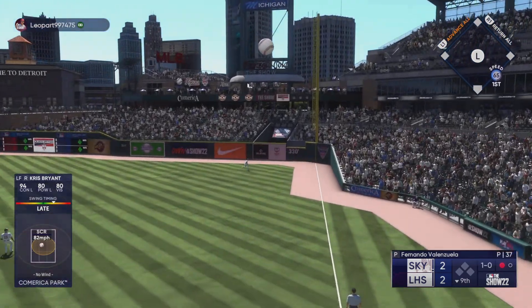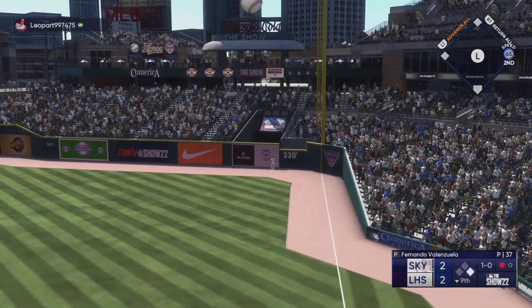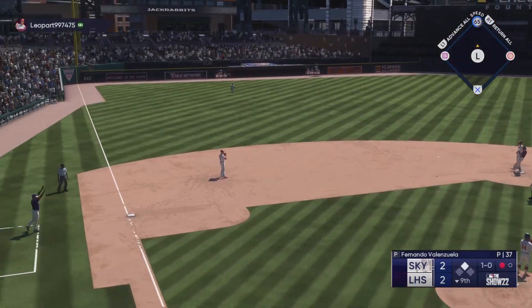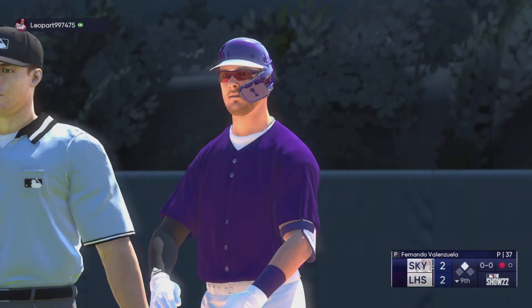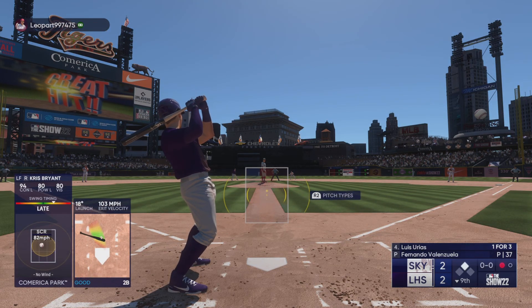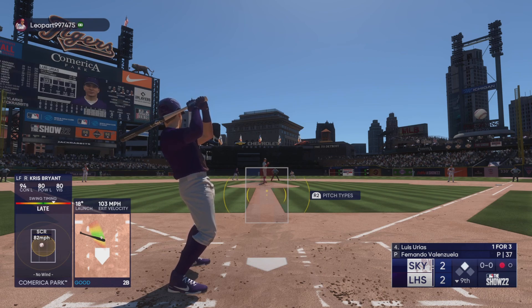Line drive — that's a base hit! Around first, heading for two. The throw in. Makes it to second. That'll make you feel good as a hitter right there. When you connect and it jumps off your bat like that, you're thinking double at the very least. What a great swing on it.